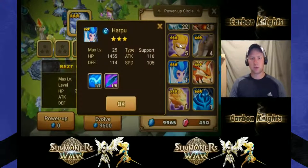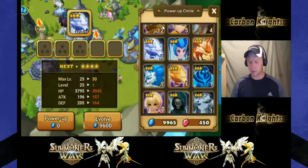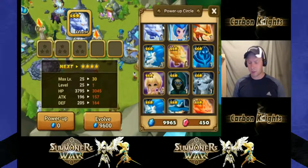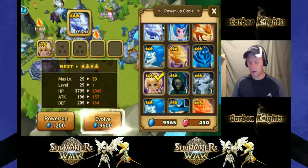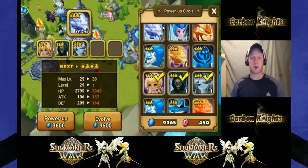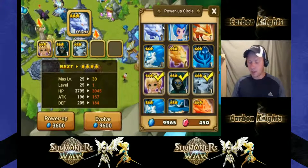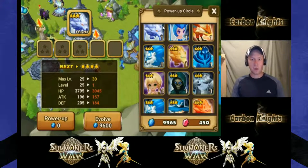When you're evolving your monsters, the most efficient food to use are three-star level one monsters, because you've put the least amount of time and effort into them. You want to make sure that you don't have any runes you want to save on these monsters.